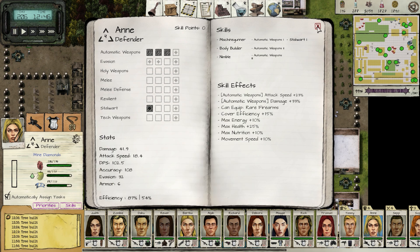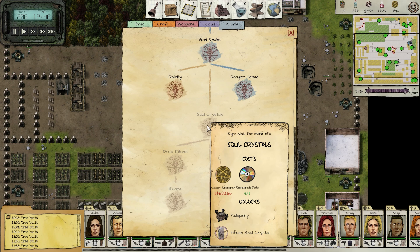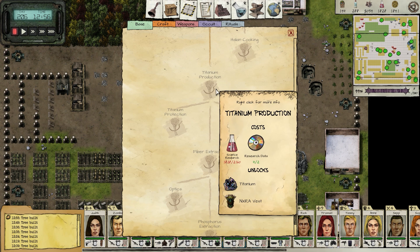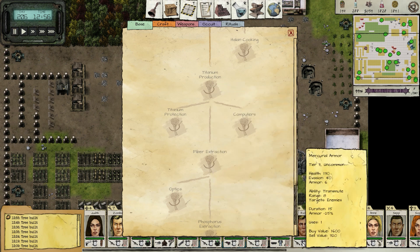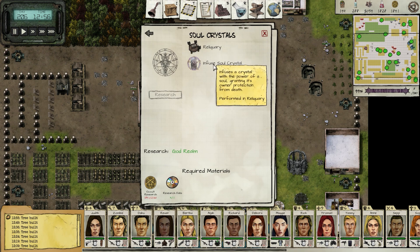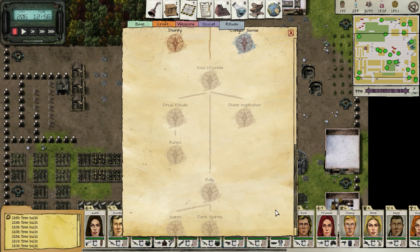I'm going to work on her stalwart now, make her really beefy in terms of health, and then start working on resilient for armor, melee defense and evasion bonuses. She'll end up being a powerhouse if we can keep her alive. I've also gone and collected four research data — got lucky and got two from one site. We're going to get ourselves titanium production so we can start working on the NXRA vests, which I think are really useful for everybody. Then we can sell the mercurial armor. I'm also going for soul crystals because the infused soul crystal grants the owner protection from death, which could be really useful for Anne and Richard.